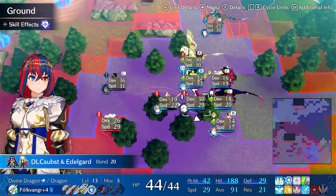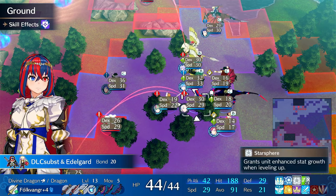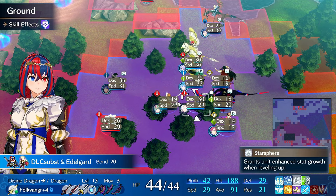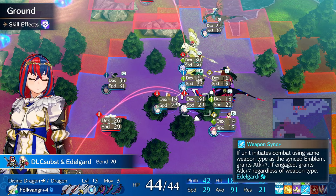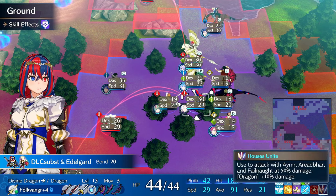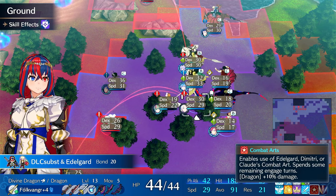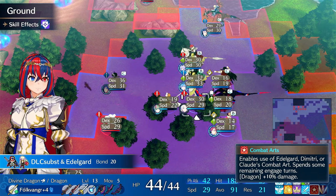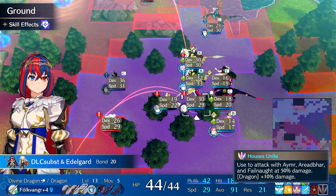On Alear we have standard Edelgard — I just went for speed plus and a double Star Sphere. Star Sphere gets dropped probably around Chapter 21 or 22, then we switch over to a different passive. When engaged you get Weapon Sync, and when plus seven damage is enough to kill you use the Houses Unite combo. I banned Byleth so I can't do the Houses Unite plus combo with Raging Storm. You do get damage increase from being on Dragon, which is nice — plus 10 damage on combat arts and Houses Unite.